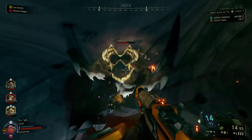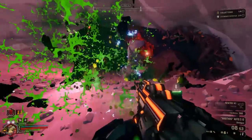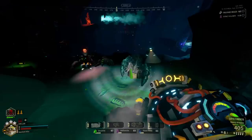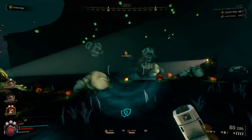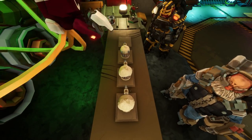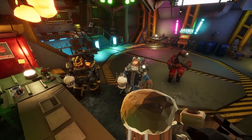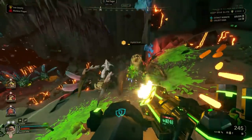With Deep Rock Galactic's recent exit from Early Access and the surge of Greenbeards entering the Caves of Hoxxes for their very first time, there's never been a greater need for more robust training material. This video is a collection of 150 tips and facts that will not only help out miners that are new to Hoxxes, but potentially teach veterans a few things they might not have known already as well.